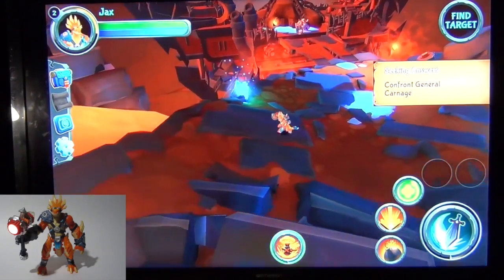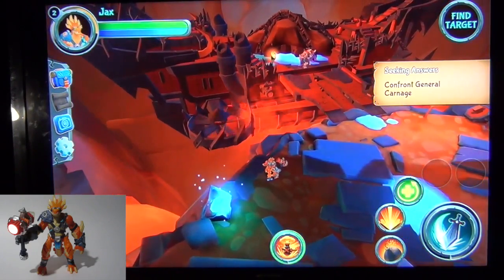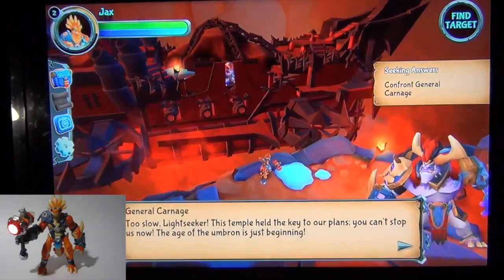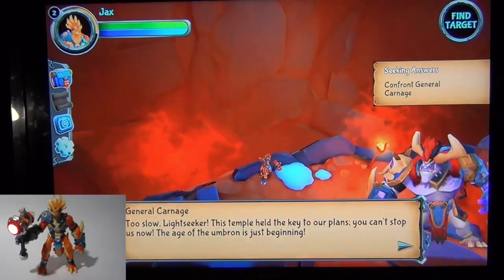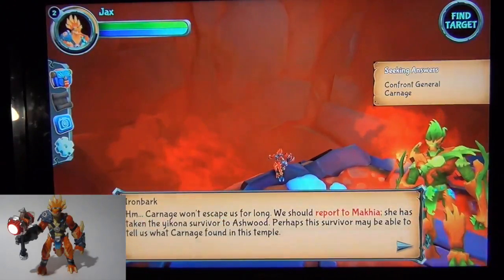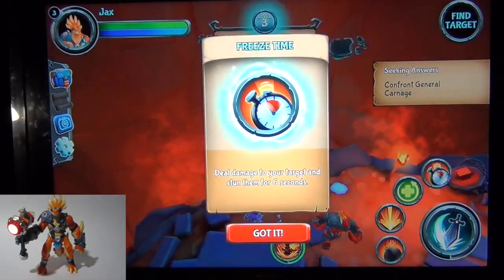There's your prize — come get it! What is that blue stone over there? I wonder if some of these things have... I guess it's just pretty. Sometimes you can collect them — like mine them. Confront General Carnage. Too slow, Lightseeker — this temple has held the key to our plans. You can't stop us now. The Age of the Umbron is just beginning. Iron Bark is cold — Carnage won't escape us for long. We should report to Makia. She has taken the Yukona survivor to Ashwood. Perhaps the survivor can tell us what Carnage found in this temple. This will be one sweet adventure — I'm in!